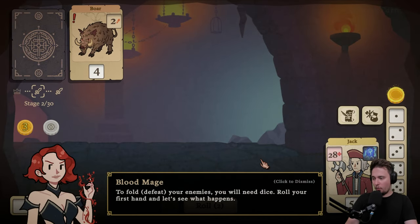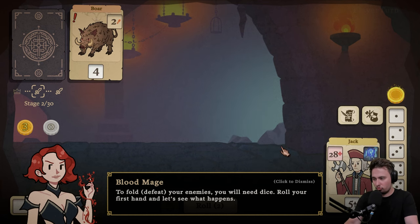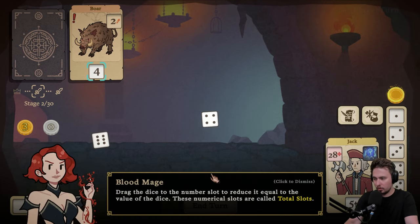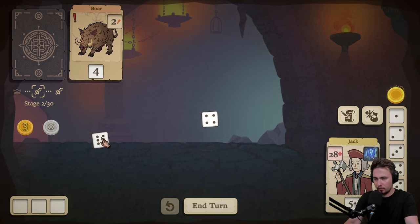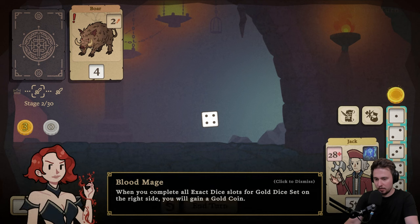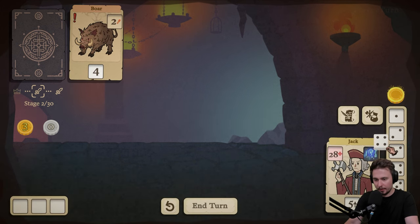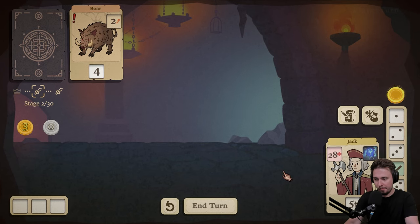So what do we have? To defeat your enemies, you will need dice. Roll your first hand and let's see what happens. Roll. Drag the dice to the number slot — reduce the equal to the value of the dice. These numerical slots are called total slots. So if I go like that... When you complete all exact dice slots for the gold dice set on the right side, you will gain a gold coin. I guess. All right. And end turn.